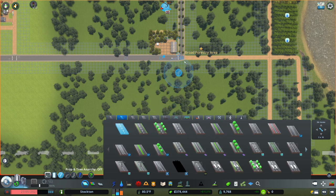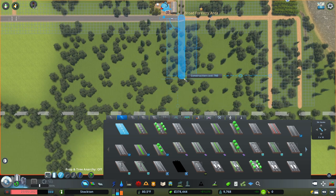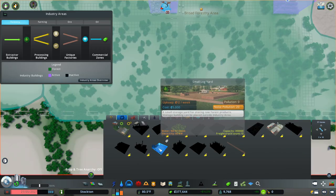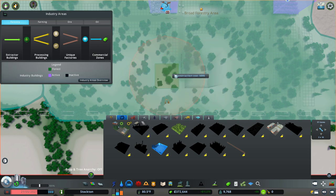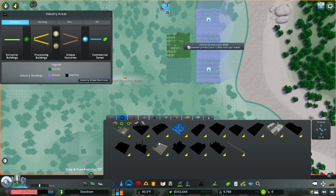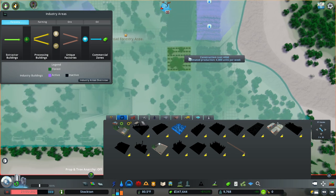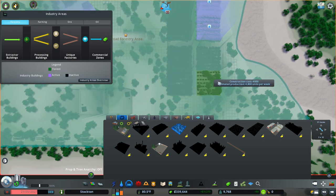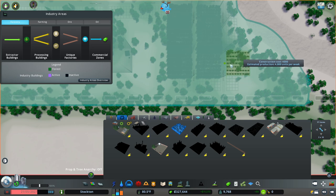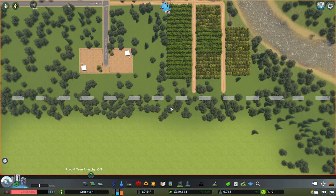Maybe with an actual road instead of using the dirt road. I'm going to put the log yard — maybe two of them actually — right there, and toss in a whole bunch of the forest so they'll fill up the log yard. There we go.